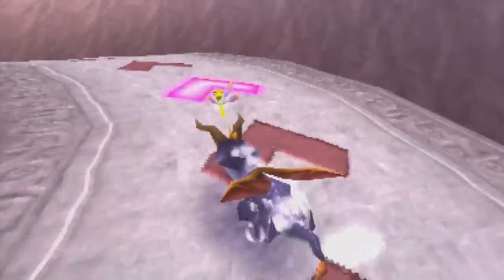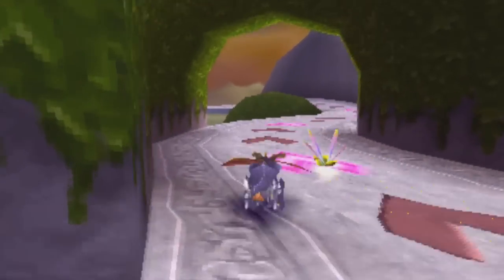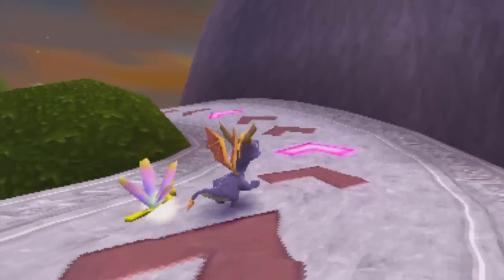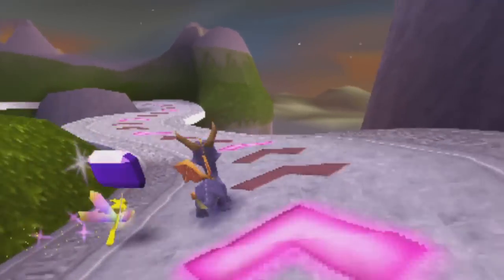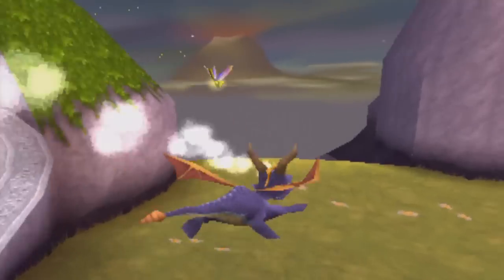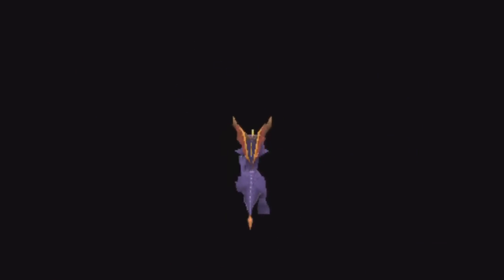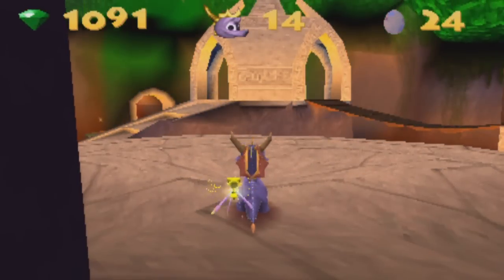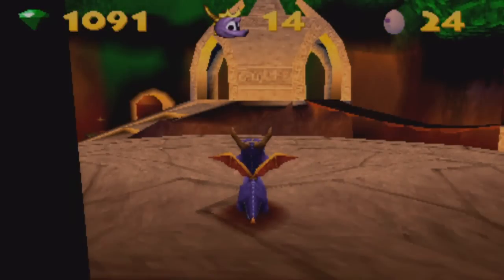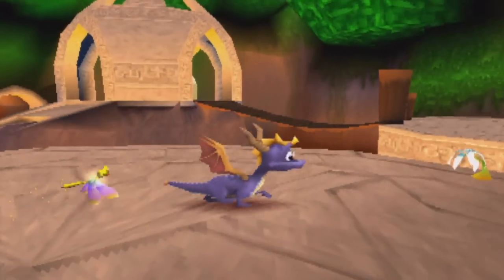Did you get that purple gem that came out of that jar? I might have but I can't remember — I'll double check. I broke the jar but not sure if I got the gem. That's pretty weird because usually both happen together. Is that it? I think so — everything else is in the Sgt. Bird area. I could do another sweep real quick but I'm pretty sure I grabbed all the gems.